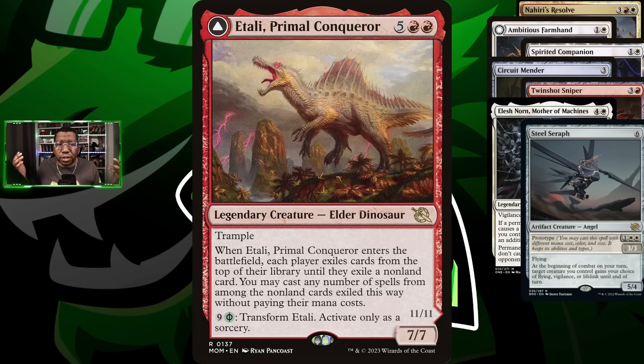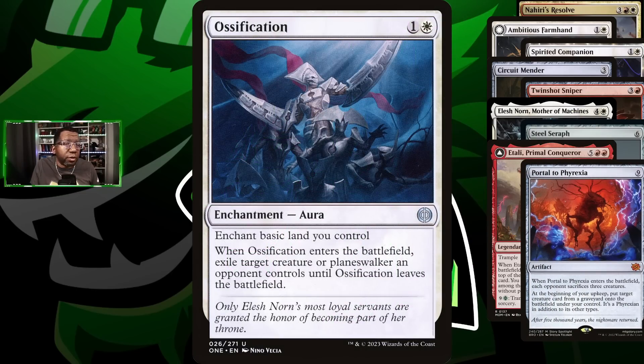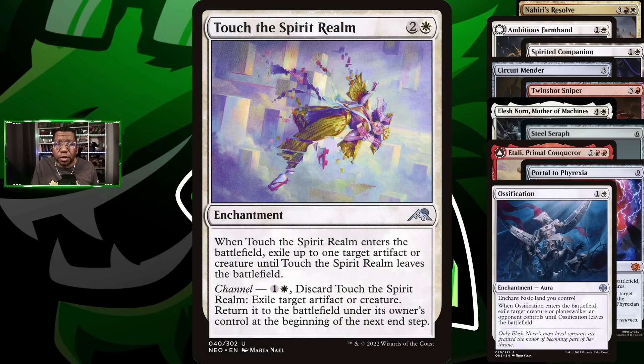Steel Seraph isn't the most exciting thing to blink, but we can play it for three mana and it comes back as a big five-four, and getting the life is important. The biggest thing we can blink is Atraxa, Primal Conqueror — fantastic. We're also playing a couple copies of Portal to Phyrexia; if we're getting all that mana we might as well just play it and blink it every turn to get a creature back from the graveyard. We have Ossification for removal and Touch the Spirit Realm to blink our own things.